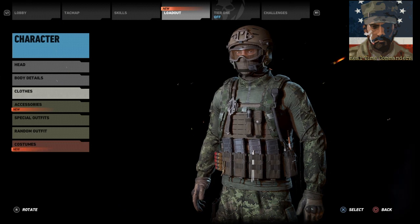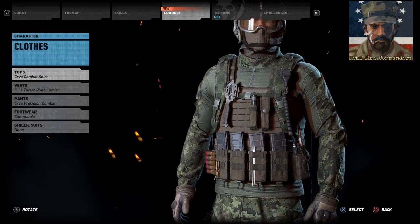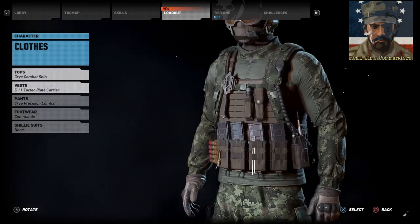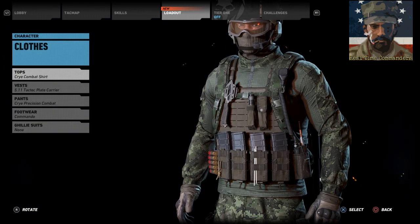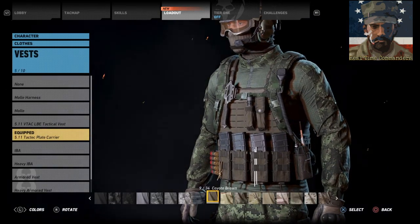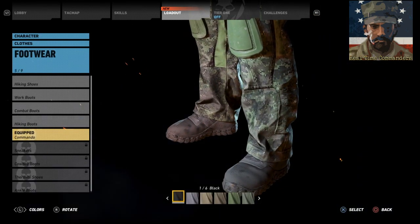It's Crye or die time again. Crye top and Crye bottoms in CADPAT TW, or you can go with CADPAT Arid depending on whether you're role playing in a woodland or desert environment. Because this is a Tier 1 unit, they can essentially request Crye Precision gear in CADPAT. The vest is a 5.11 Tactical plate carrier in coyote brown. For footwear, go with either hiking shoes, commando boots, or combat boots — it's up to you.